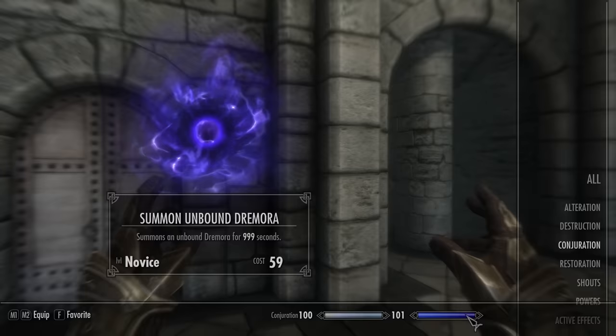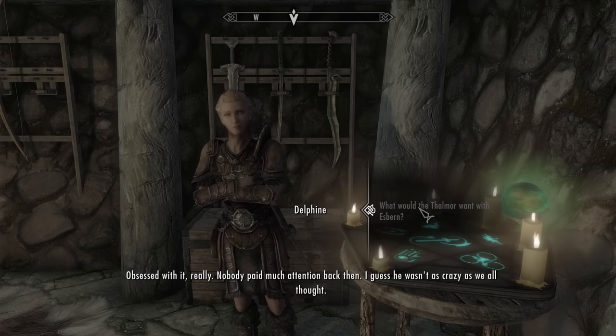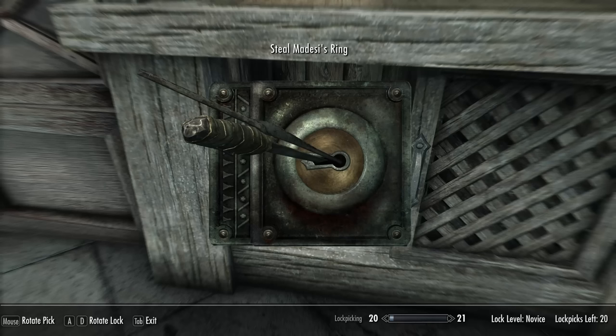I'm tired of leveling skills right now, so I just head off to the Riverwood Inn and speak to Delphine, who is surprised to hear that the Thalmor know nothing about the dragons and are looking for a man named Esbern. She tells me that Esbern is a Blades archivist who conveniently knows more about dragons than anybody else. So I head off to Riften, where the Thalmor think he's hiding, and talk to a merchant named Brynjolf, who asked me to break the law.